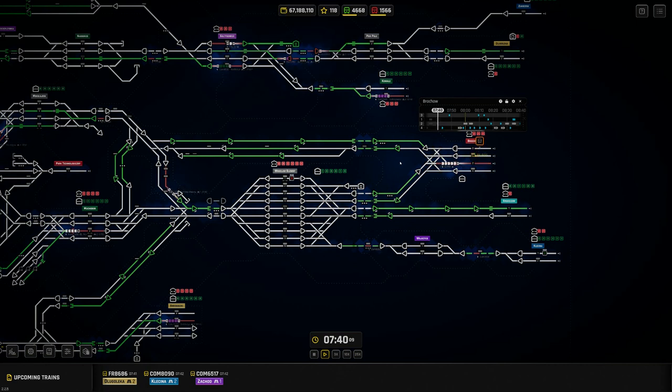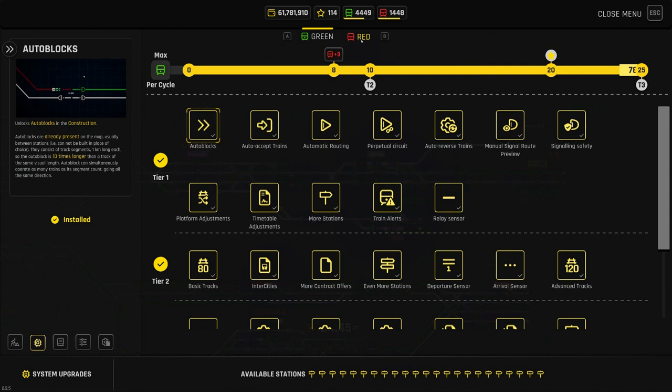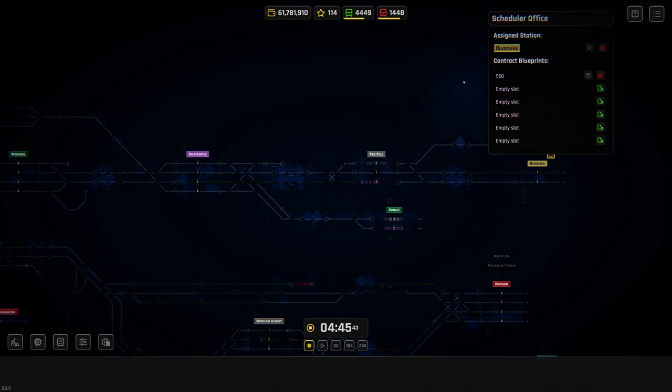Now let's look at the contracts manager. Here we are at tier three of the red upgrades, and this is the last option: custom contracts. To save some time, I've already upgraded this and built a scheduler office at one of the stations. You can apply this to any station. It's similar to the other dispatcher and conductor offices, but this one doesn't offer you anything — instead you go in and create your own contracts, and you're allowed up to six of them.